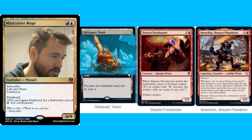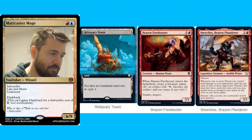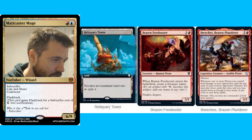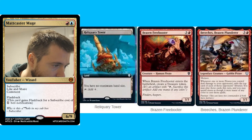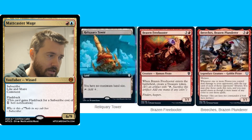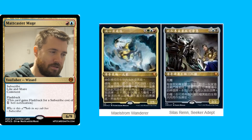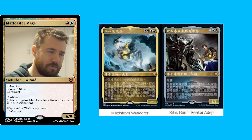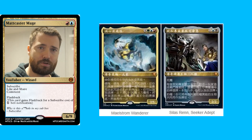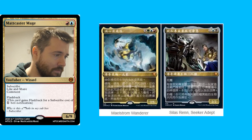We have Reliquary Tower in extended art version — that's awesome, as it's obviously one of the most played land cards in Commander. We also have Brazen Freebooter and Breech's Brazen Plunderer. I think the full art Reliquary Tower will be worth a lot of money. We did get a bunch of promos recently at comic shops and game stores — they were just giving them out for free. I have like five of them just from purchasing sealed product at my local game stores.